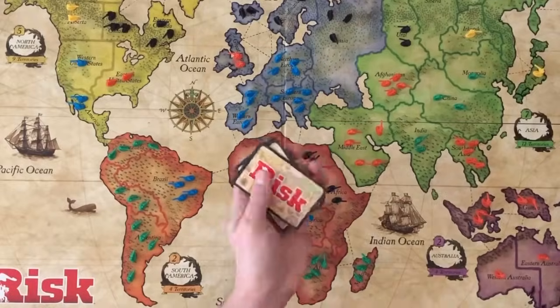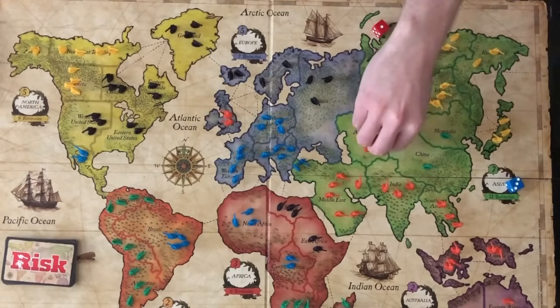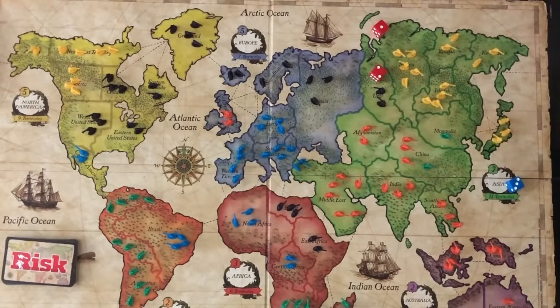To finish the setup, the Risk territory cards are shuffled and placed to the side. The object of the game is to eliminate all other players' troops and occupy all territories on the board.